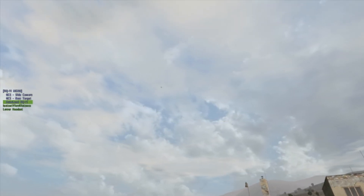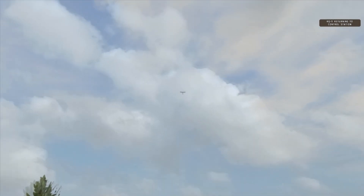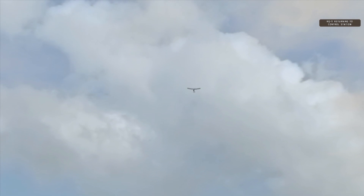Alright, so to land the Raven, select auto land. You'll notice it turns in and flies to — I've heard it's within 14 meters — and it lands.